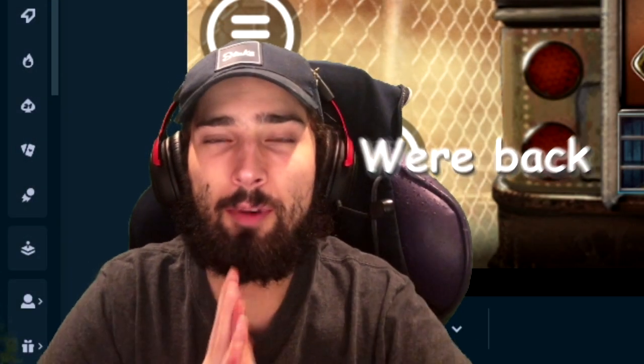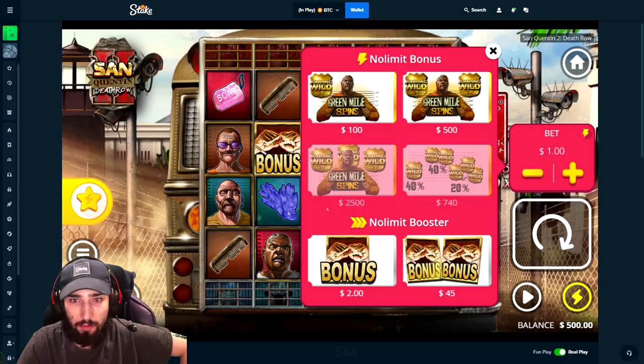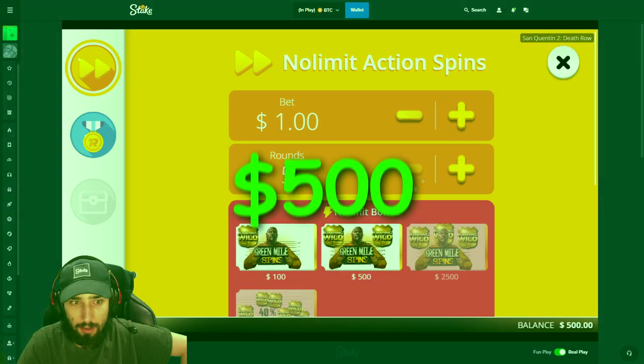How's it going everyone, we're back on Stake today and in this one we're playing some San Quentin. My editor suggested I should play some of it, so I'm gonna try it out. Got $500 like normal.